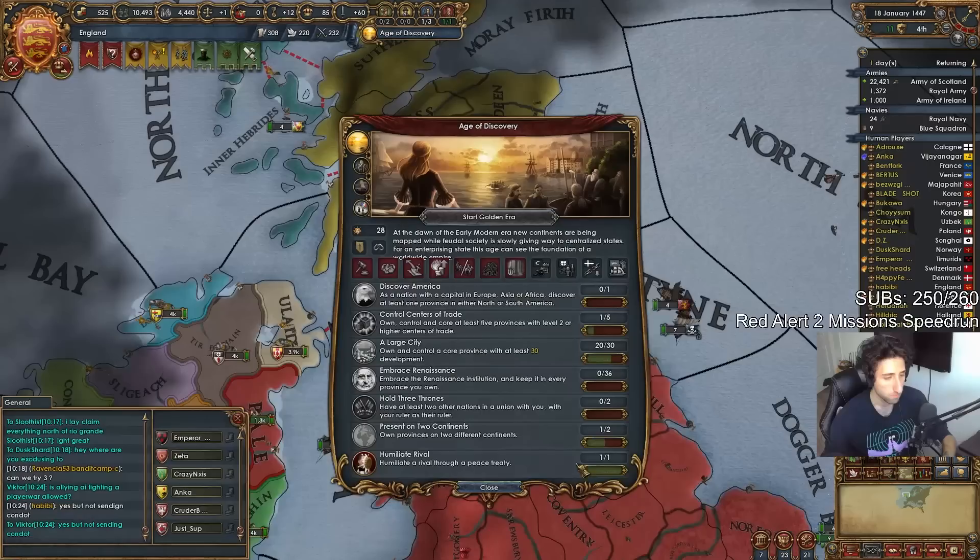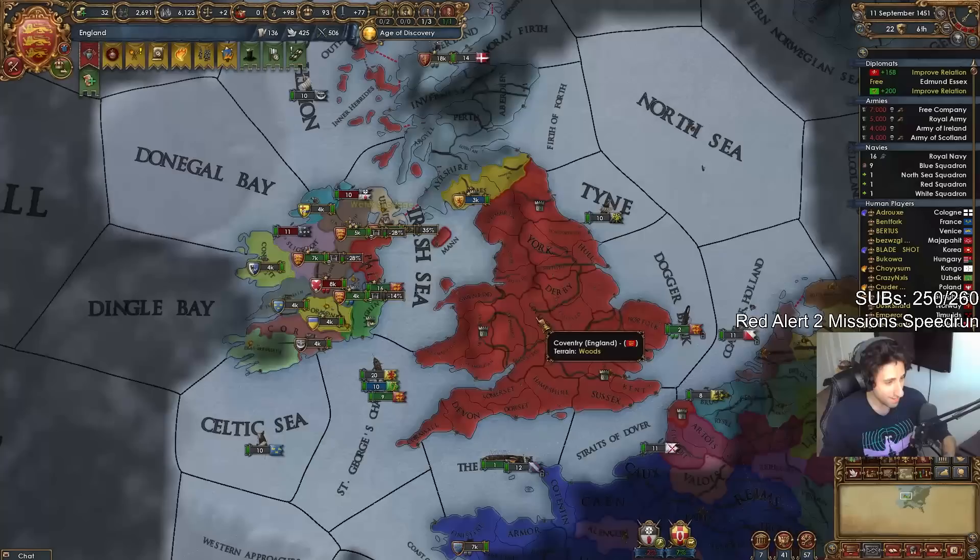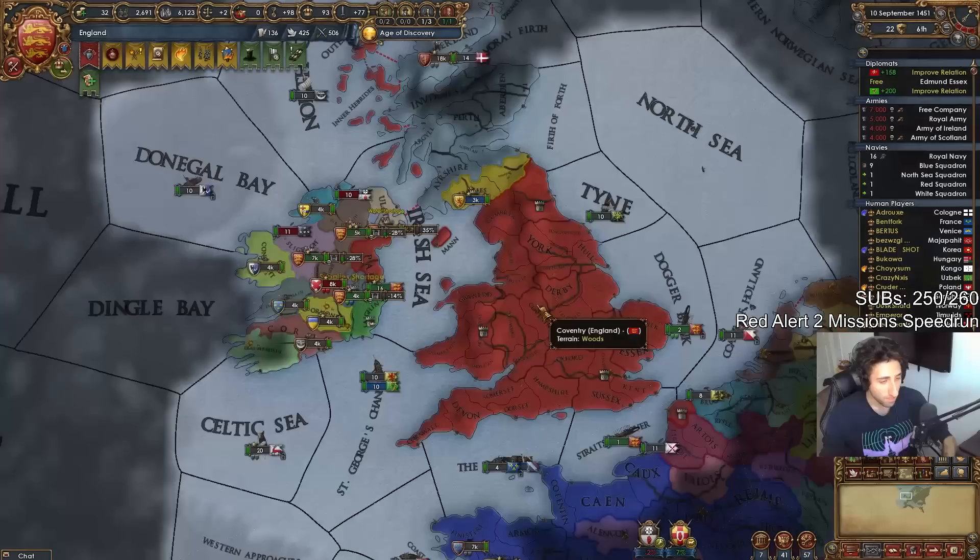I did the only reasonable thing someone would do in my position, and I truce broke, leaving us with these beautiful borders. Getting into a death war with Norway and Denmark did not seem appealing to me, so I had to rethink my diplomacy.